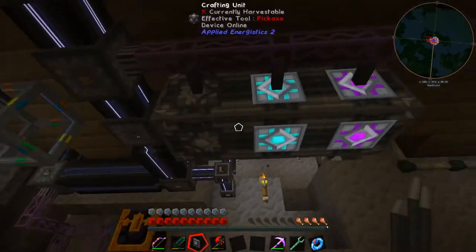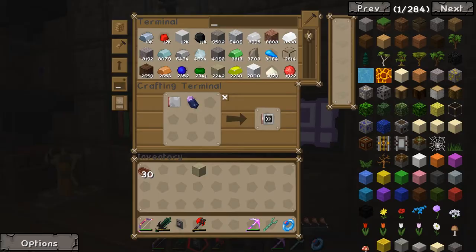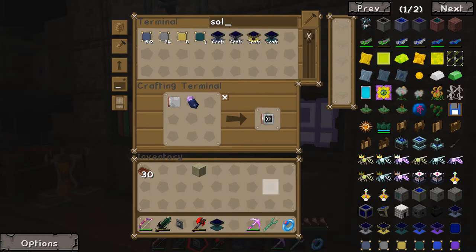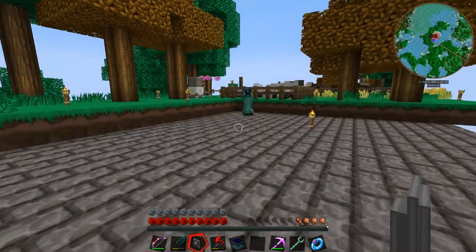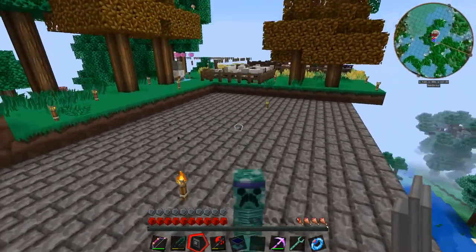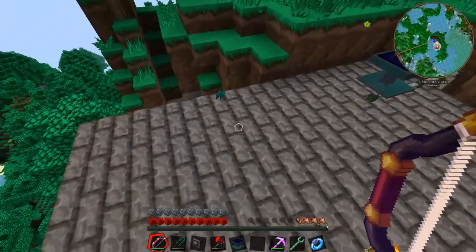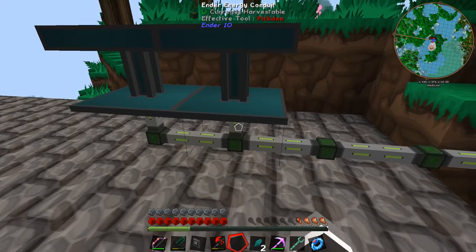That barrel is full of limestone and voiding the rest quickly. And — the resonant solar panel is done! Let's go throw this on the roof and see if it fixes our power worries. Oh god, don't blow up you stupid creeper, especially not near my solar panels up here.